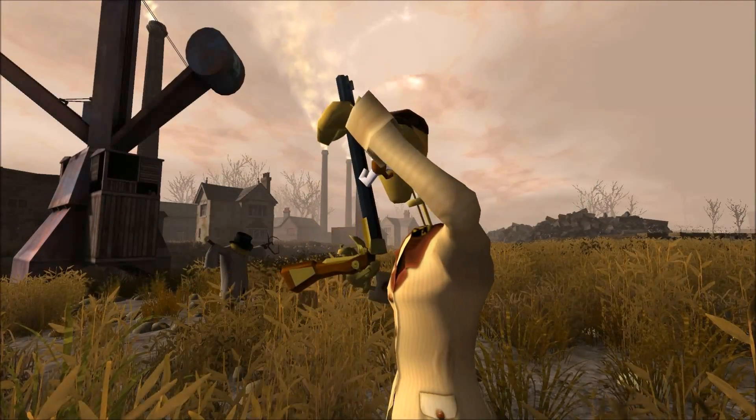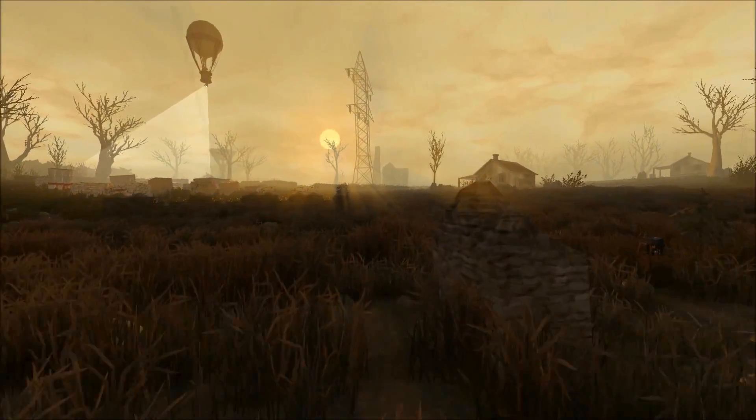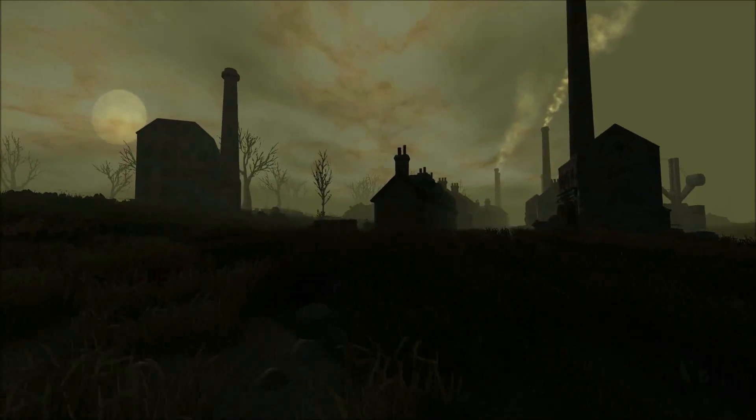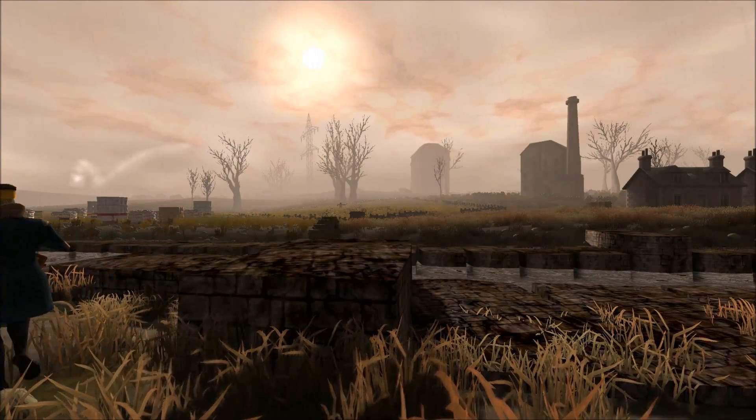As you can see from the footage in the video, we've rolled out the industrial biome. This is a totally new environment for our procedural countryside generator, and it features a full set of new buildings such as mills, factories, red brick, cobbled streets, cranes, and electricity pylons.